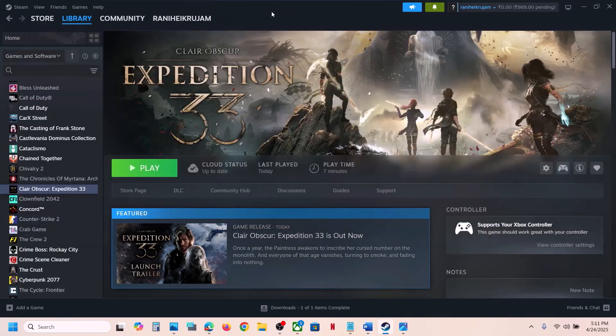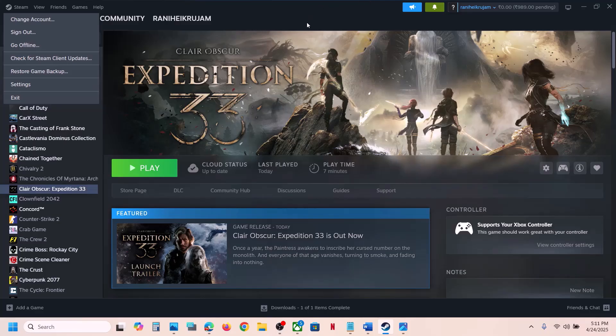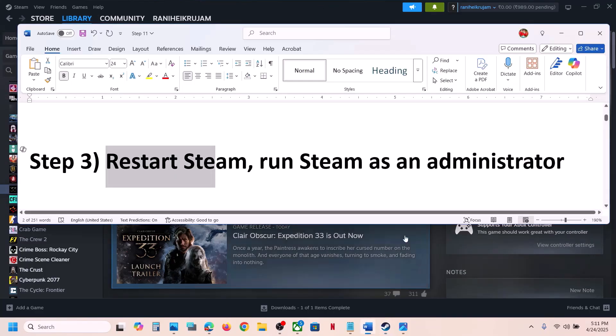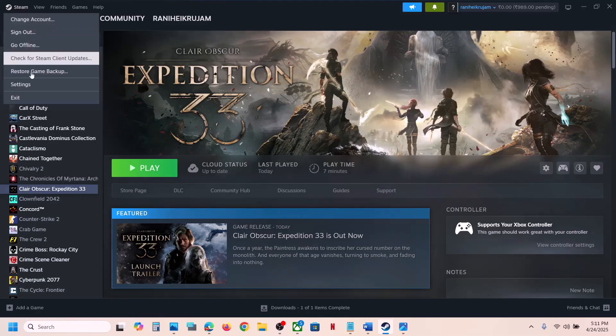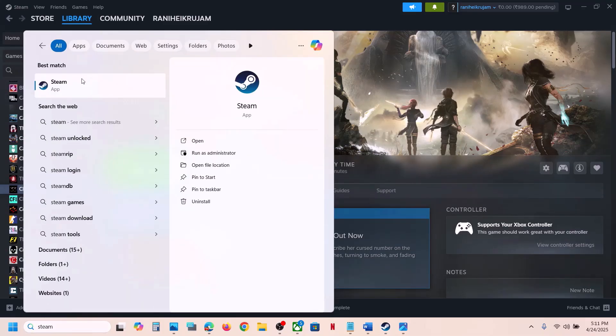The next step is to restart Steam — simply close Steam, exit, then launch Steam once again and launch the game. If that does not work, run Steam as an administrator. Go to Steam, exit, then type Steam in the Windows search box, right-click on Steam, and click Run as Administrator.